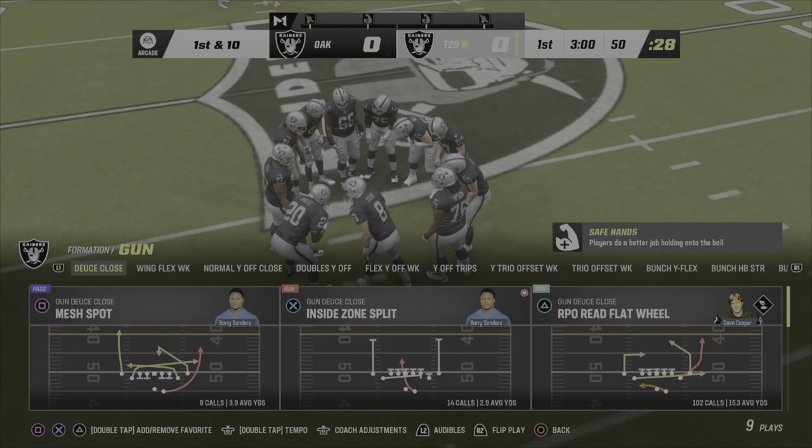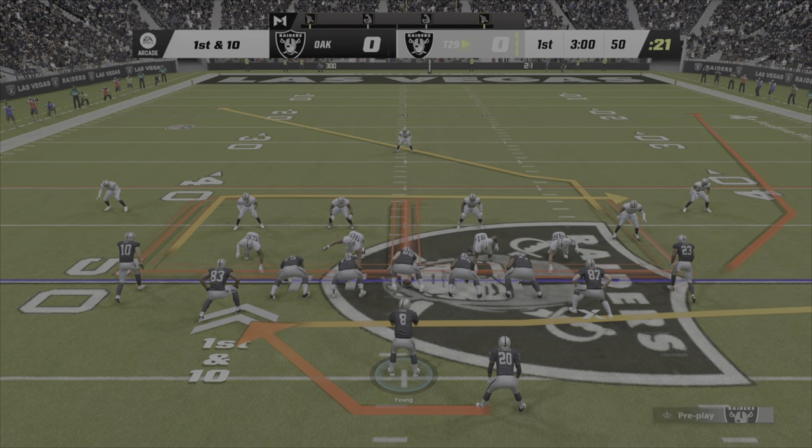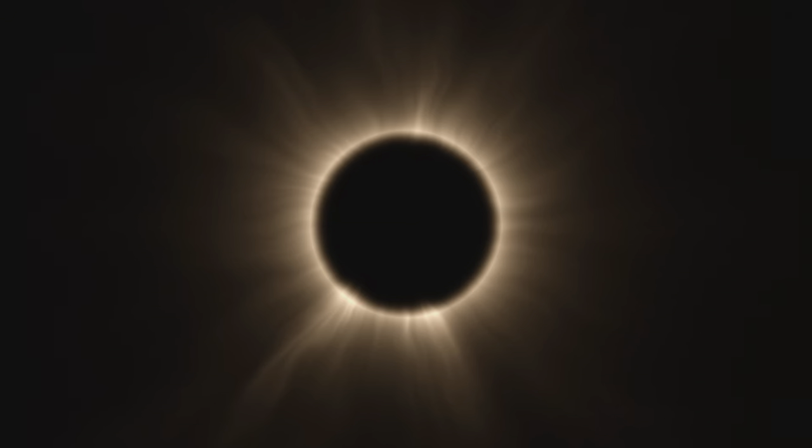RPO Reed Flatwheel. And basically, I'm going to try and hit R1 and you'll see that I should be able to score or get a good gain right here. So what was supposed to happen there? I was supposed to score there. I got a good gain, but I didn't score, so that was a problem.